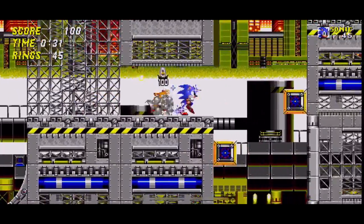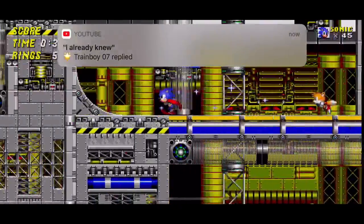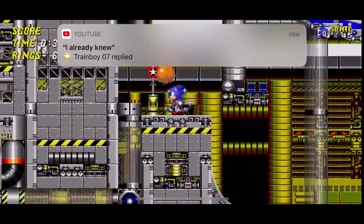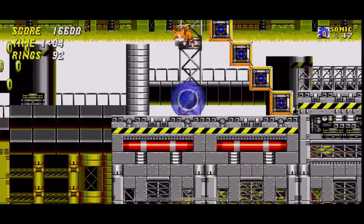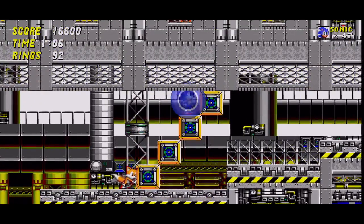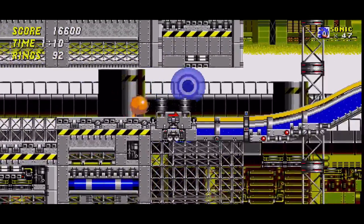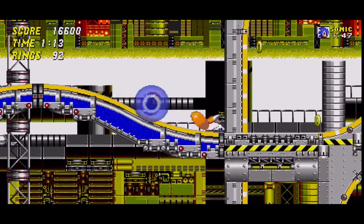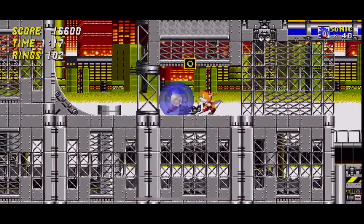You can really skip that whole entire section — you see that right there? So we're here, you just skip over this section, jump over that, hit the little booster, turn around, blue spin dash, and then jump. Boom, you're in this area.